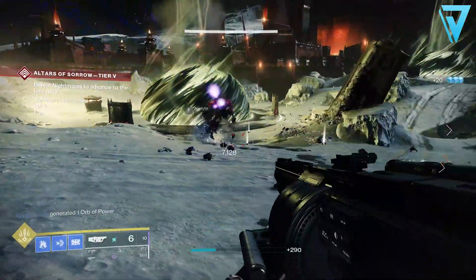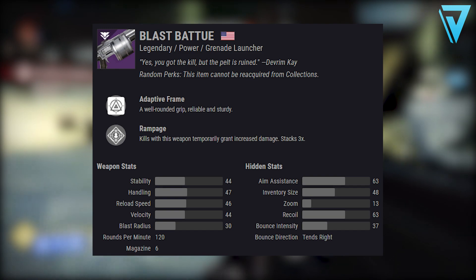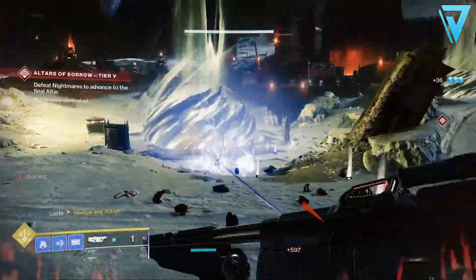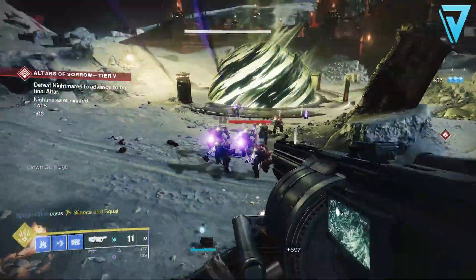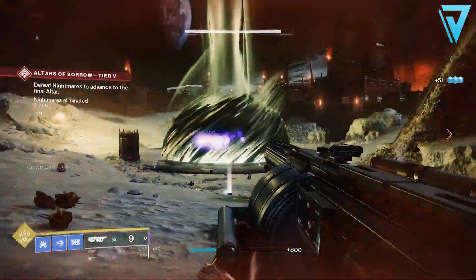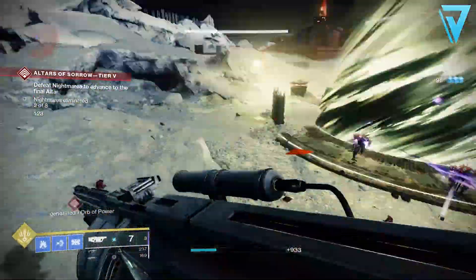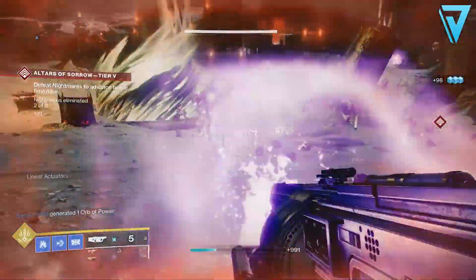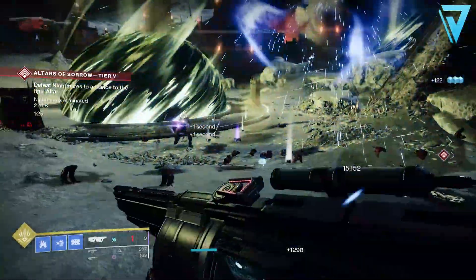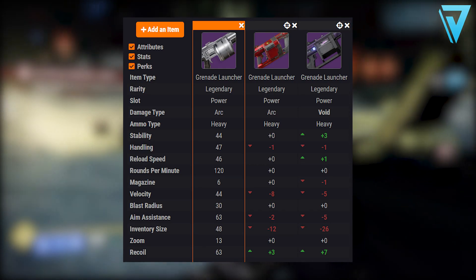The Blast Batu was available from the season pass, so 100% of players who have accessed light.gg at least have had access to this weapon — albeit potentially without the Chain Reaction roll. But out of all three adaptive frame grenade launchers currently viable in the game, the Blast Batu is the most accessible and the easiest one to farm, making it the standout choice for players looking to pick up this archetype.